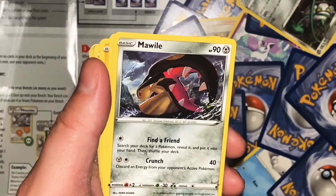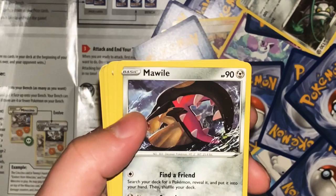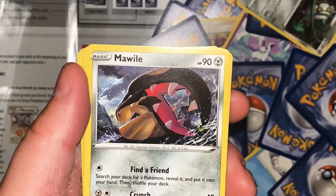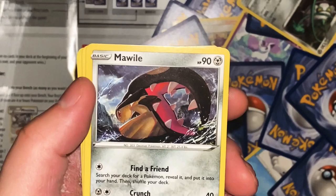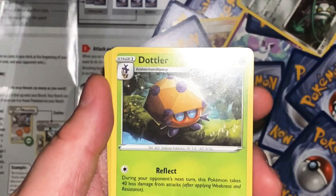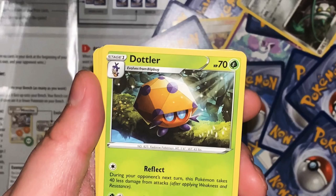Mawile - Find a Friend: search your deck for a Pokemon, reveal it and put it into your hand, then shuffle your deck. Crunch 40 - discard an energy from your opponent's active Pokemon. Its huge jaws are actually steel horns that have been transformed. Dottler - Reflect: during your next turn this Pokemon takes 40 less damage from attacks after applying weakness and resistance. Ram 30. As it grows inside its shell it uses its psychic abilities to monitor the outside world and prepare for evolution. Psychic - but it's a grass type, okay.